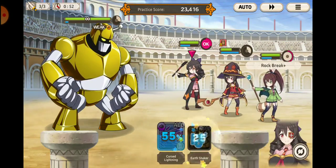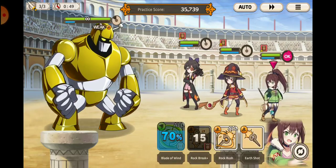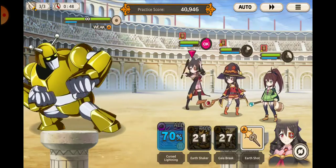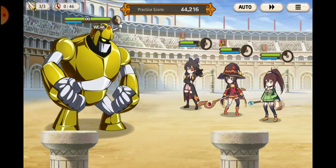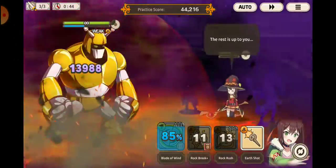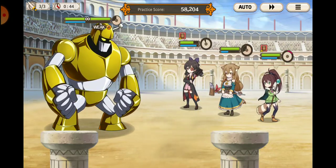Hit the AOE button and we'll hit the tier one — something is better than nothing. Then we have the godly bonk of the moon, and we're going to use the auto button to trigger her explosion. We'll use the Rin basic here and then just wait for gauges.